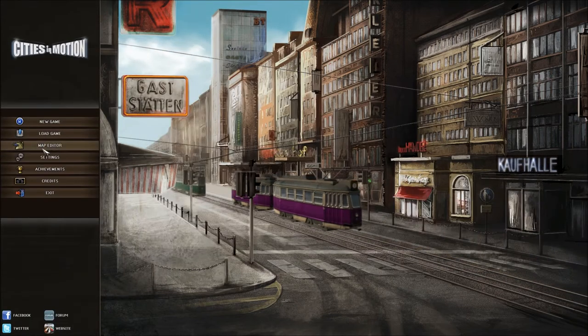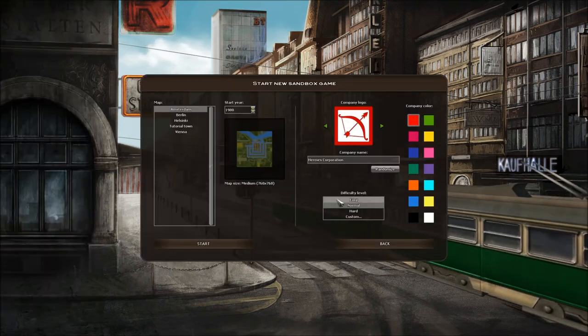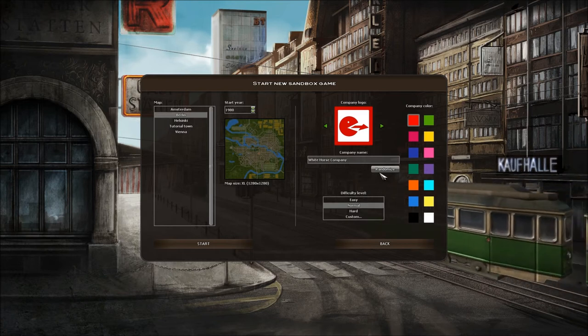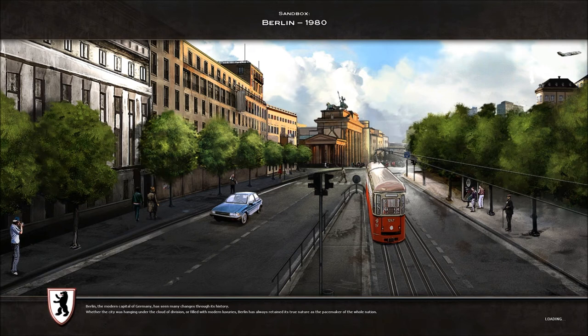So what we're going to do is go back and set up a new game — a scenario in the sandbox in Berlin. We'll set the starting year to 1980, and I will choose the best company logo ever. We're going to play it as the Omnibus Transport Corporation and start the game.